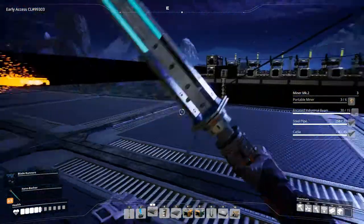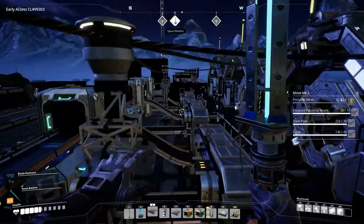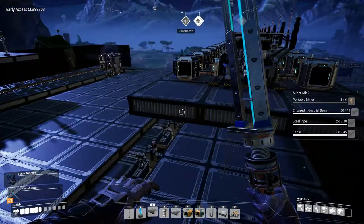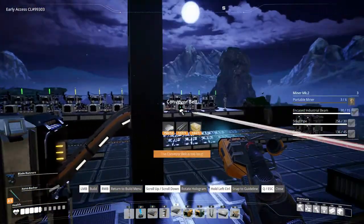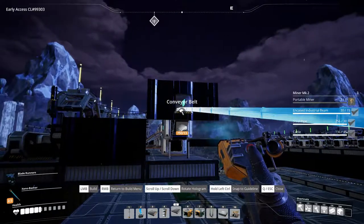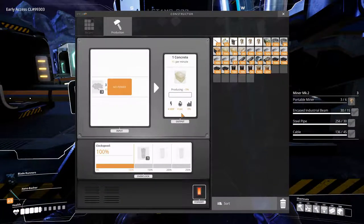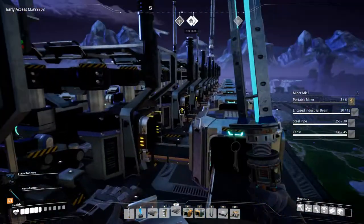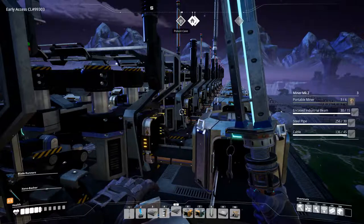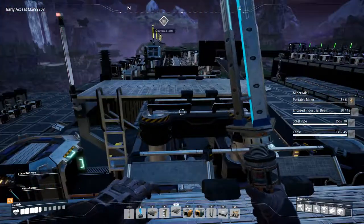The other one is already connected to the top. Let's connect it up there. There we go. We actually need 30 of these machines and right now we have 10, so there will be three floors of these going into one production line of encased industrial beams. We'll need to set up three floors of this.